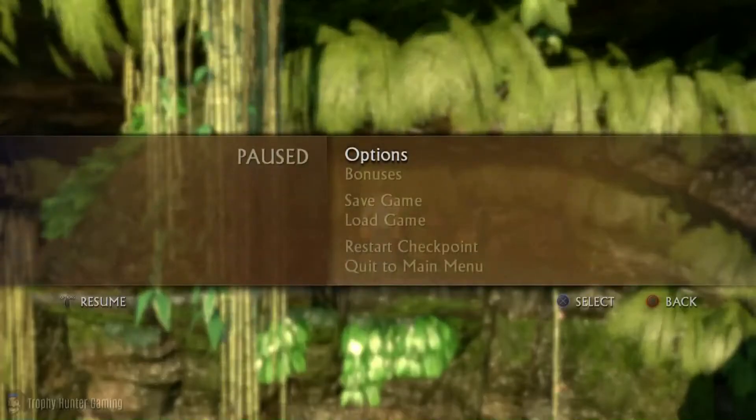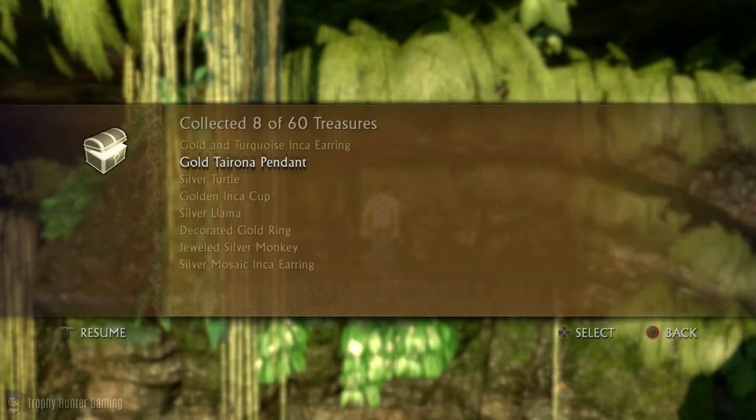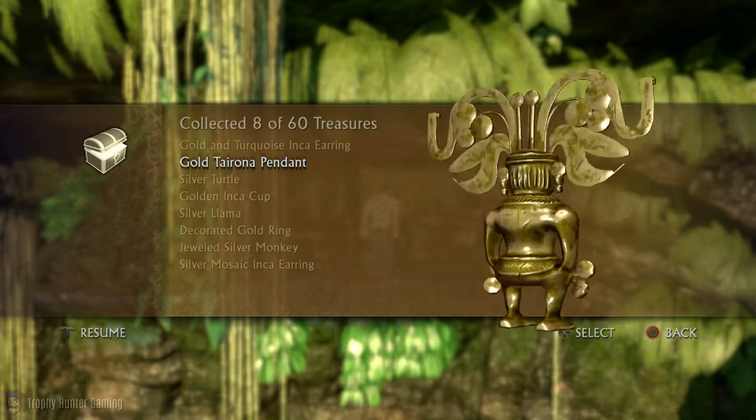I'll show you that now. If we go into bonuses and into treasures, number 7 would be the gold Tyrona pendant — another nice looking treasure with some nice little details.